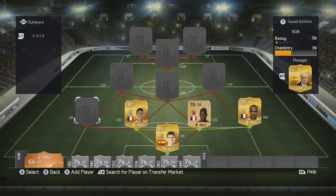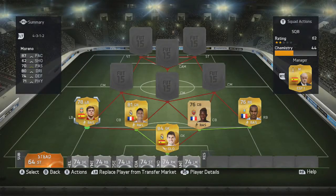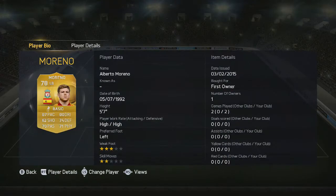The left-back is going to be Moreno from Liverpool. The difference compared to Konko is ridiculous — Moreno feels really good, really fast, really strong. 80 dribbling on a left-back is ridiculous. He's really good, gets into some really nice positions to put crosses in. I really do enjoy Moreno very much.